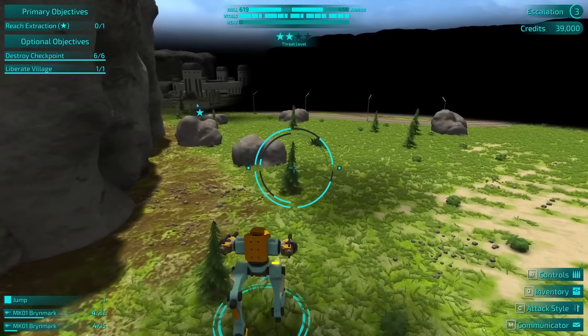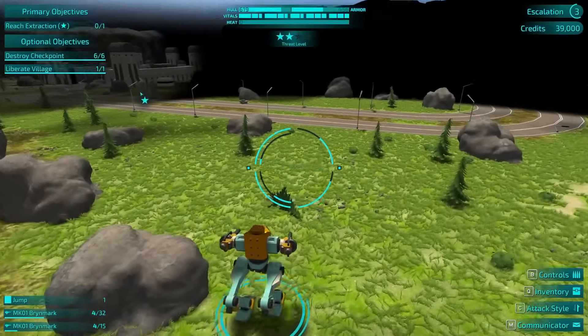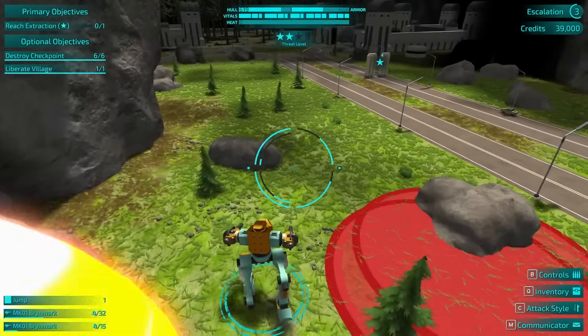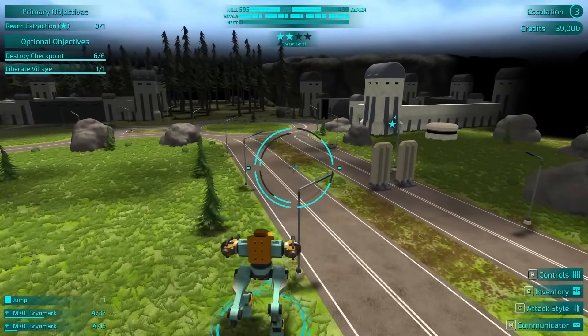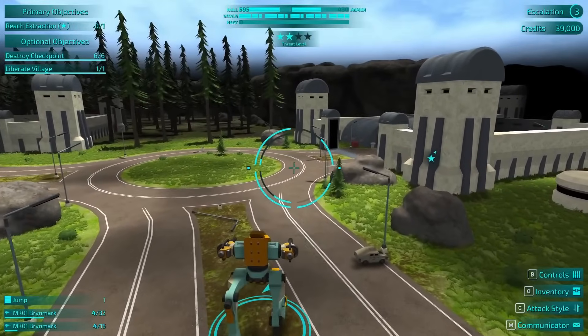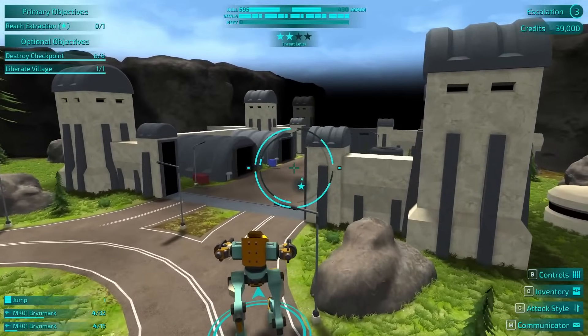I think in the future, especially if my inventory is full and my objectives are done, I think we just head for the exit. They're just flying over — not much I can do about it. I'm assuming the higher my threat level and escalation, the more likely they are to start hitting me with long-range artillery and planes and stuff, which is not great.